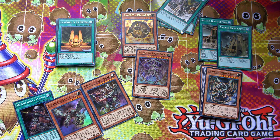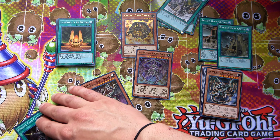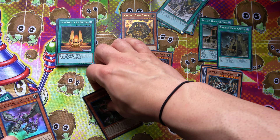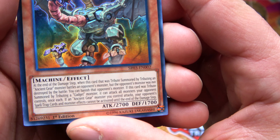The big theme around this deck is stopping your opponent from activating spell, trap, or monster effects. Depending on your strategies or what your opponent has on the board, you can use Ancient Gear Gadget to stop monster effects. If you have a lot of spell and trap removal, this deck functions really, really well. It's really cool.